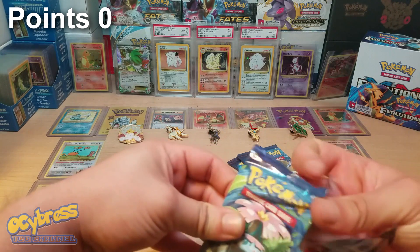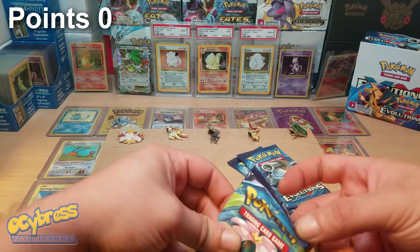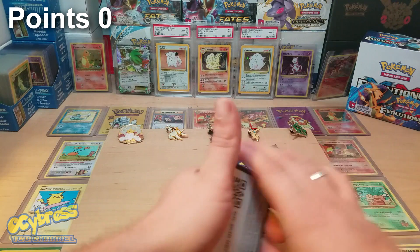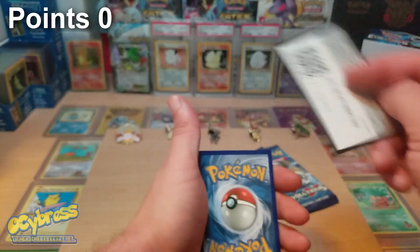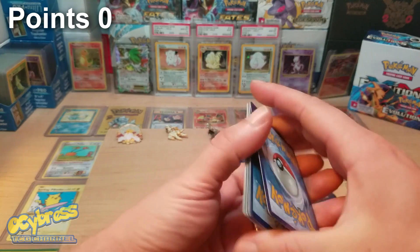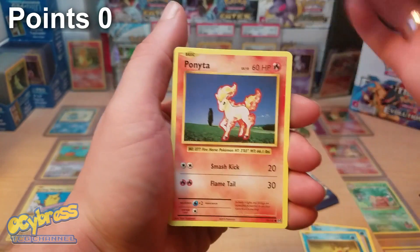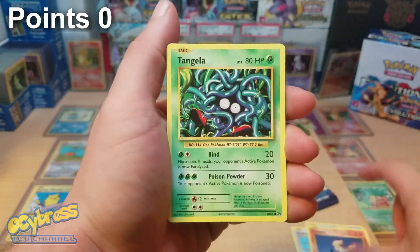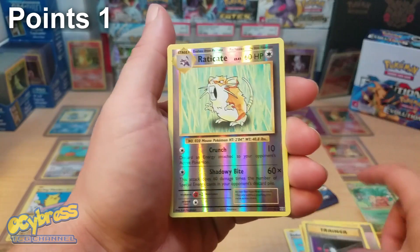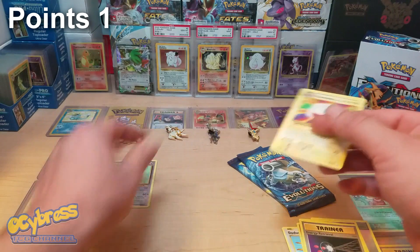I've never done a pack battle before, and I do have a couple other pack battles lined up, so that'll be fun. I'm going to give you guys the code cards and not look at the backs. Alright, first pack: Seel, Staryu, Doduo — no secret rares — Ponyta, Tangela, Double Colorless Energy, Nidorino, Energy Removal, Eradicate — that is one point — and an Electrode which is no points.